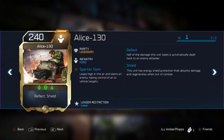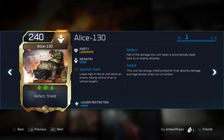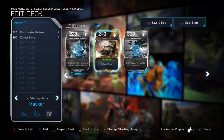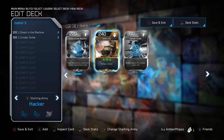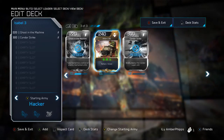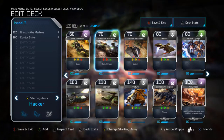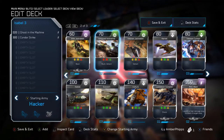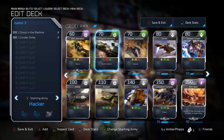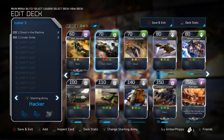I feel like Alice 130 and Condor Strike are in the same boat. Alice 130 has its uses — it has a Spartan Slam, reflect, and a shield; it's a really useful unit. But like most things, Condor Strike wins out for me. The argument for hero units is that while they can't do as much damage as a Condor Strike, they stay on the field permanently until they die, can be healed, and won't disappear after a timer. Personally though, I prefer the Condor and Scarab.